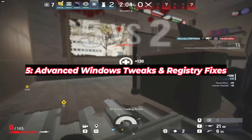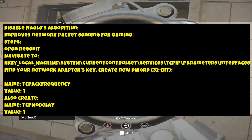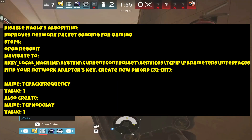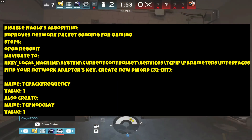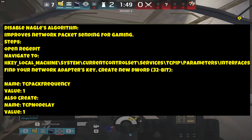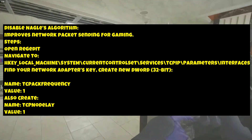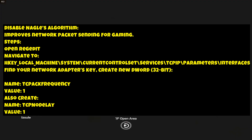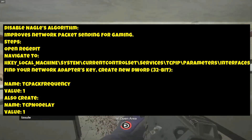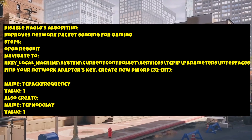Advanced Windows Tweaks — Disable Nagle's Algorithm to improve network packet sending for gaming. Open Registry Editor and navigate to: HKEY_LOCAL_MACHINE\SYSTEM\CurrentControlSet\Services\Tcpip\Parameters\Interfaces. Find your network adapter's key, create a new DWORD (32-bit) named 'TcpAckFrequency' with value 1, and also create a DWORD named 'TCPNoDelay' with value 1.